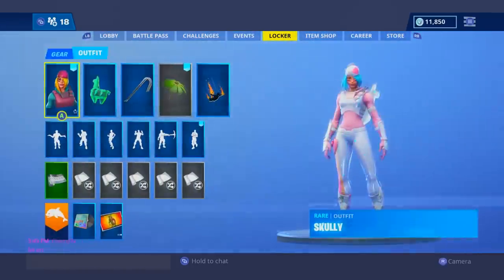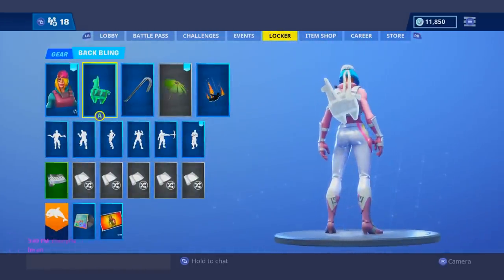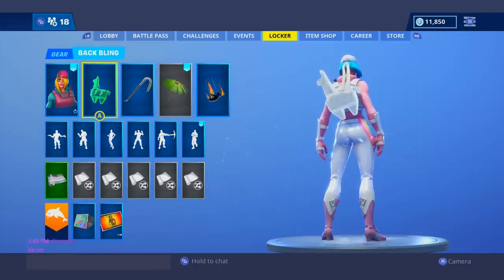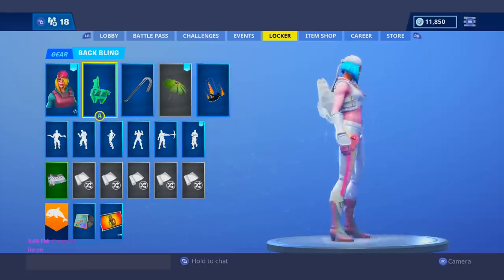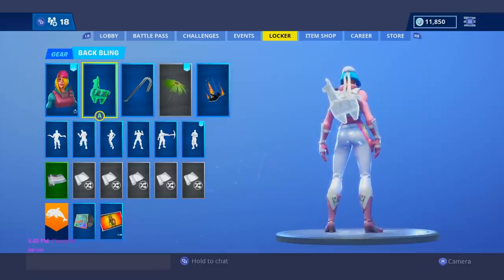Moving on to my number 15 spot, I gave it to the Scully, the white edition or maxed out edition, with the white Crystal Llama. This is an amazing combo. I feel like either a little bit of pink in that back bling or an all-white back bling is definitely going to go well with this skin. This is one of my favorite combos I found. I definitely recommend trying this one out if you do own it.